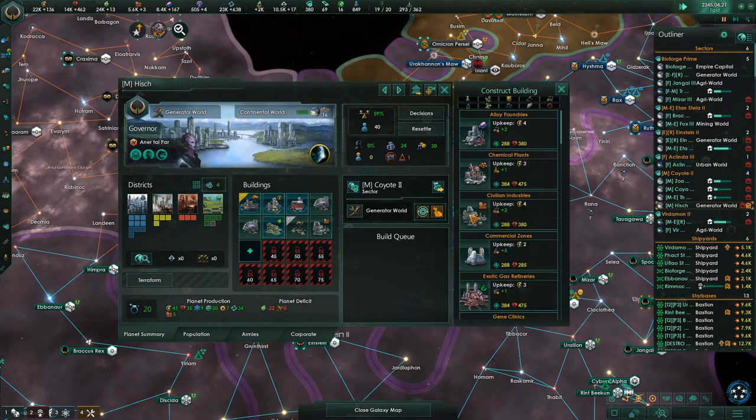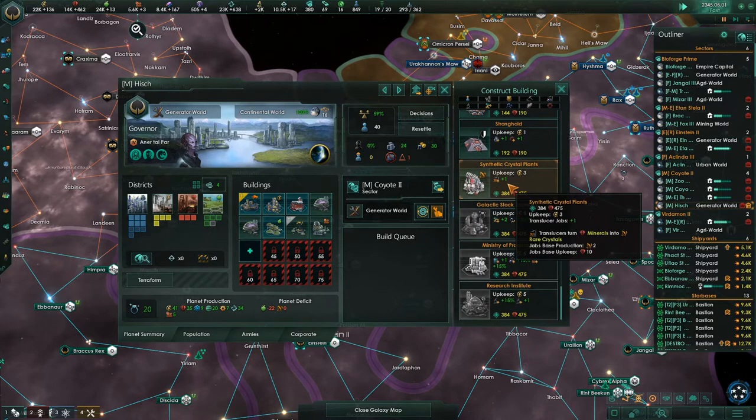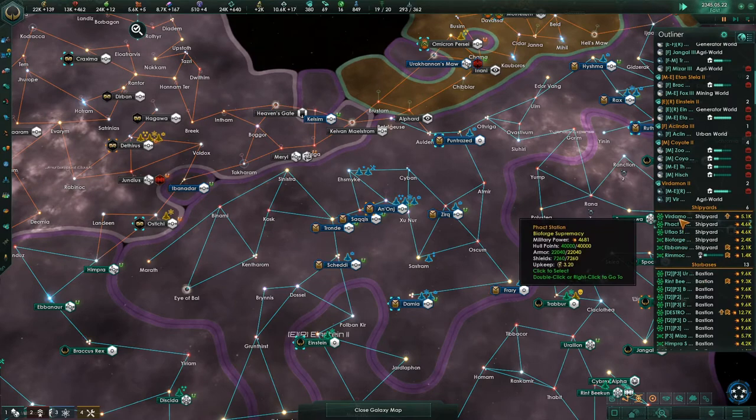What are we really short on? Rare crystals, of course — seems to be the thing I come up most short on. So let's put a synthetic crystal plant right there. Upgrade their capital. I do love the music in this game, it's pretty fantastic.